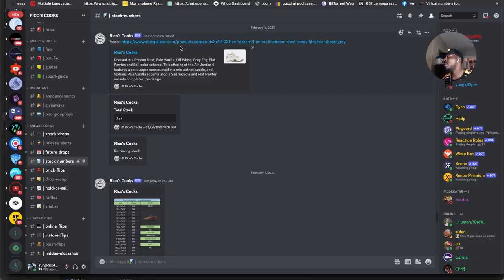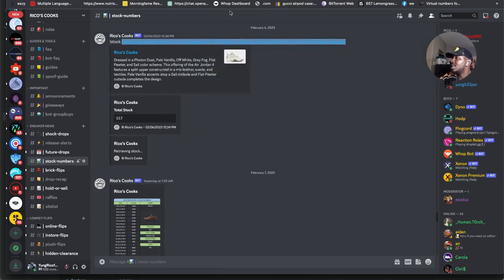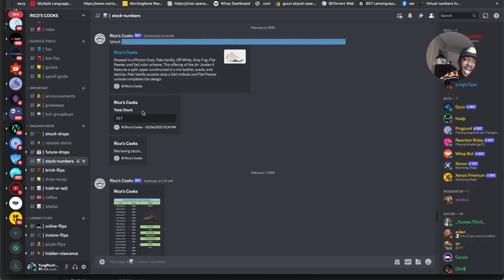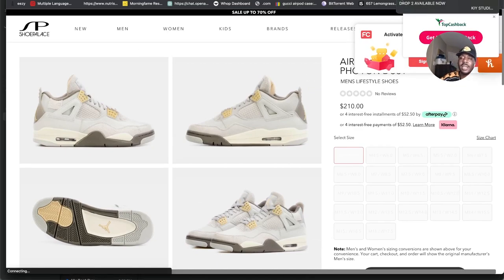Now let's talk about how to get them — the best way to cop this sneaker is probably going to be on the Sneakers app, where most of the stock will be. If you look at Shoe Pallets, a lot of people try to hit smaller places, but the total stock there is only about 357 pairs. When you take into account how many people are going after that, the botters are gonna feast on it.